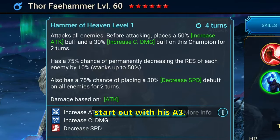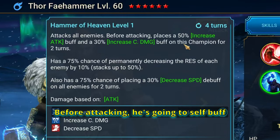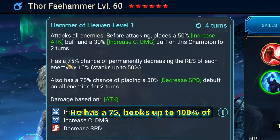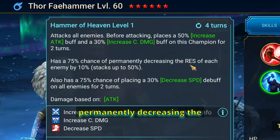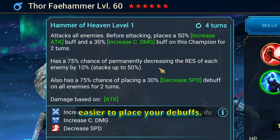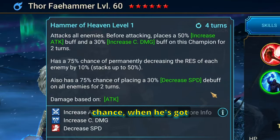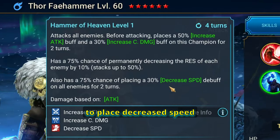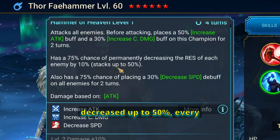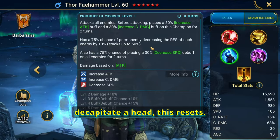Whenever you go into a fight with Thor, you're probably going to want to start out with his A3 — and this is an actual AoE. Before attacking, he self-buffs with increased attack and increased damage. He has a 75%, booked up to 100%, chance of permanently decreasing the RES of each enemy by 10%, up to 50%, making it easier to place your debuffs. Thor also has a 100% chance, when he has the accuracy, to place decreased speed on all enemies for two turns. Keep in mind that this RES decrease resets every time you destroy or decapitate a head.